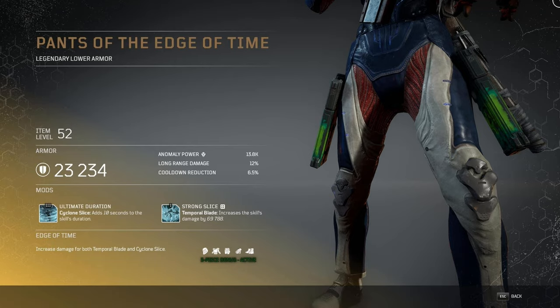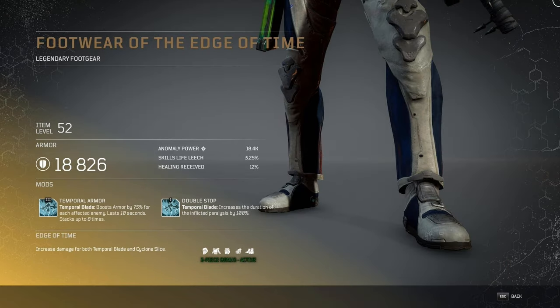The second mod is Strong Slice: Temporal Blade increases the skill's damage by over 69,000. The last piece is Footwear of the Edge of Time. It has Temporal Armor: Temporal Blade boosts armor by 75% for each enemy affected, lasting 10 seconds and stacking up to 8 times. It also has Double Stop: Temporal Blade increases the duration of inflicted paralysis by 100%. This set definitely favors Temporal Blade and Cyclone Slice, and there may be higher tier versions of mods we've seen on certain weapons that could make it even more powerful.